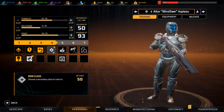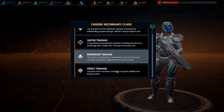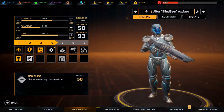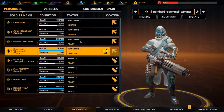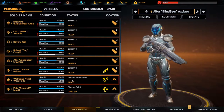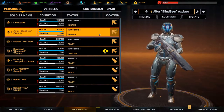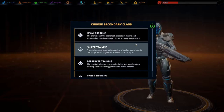Are we going to multi-class you, and if we are, into what? We can do priest training - that's actually quite interesting. Let's see what we already have in this squad: we have a heavy, we have a sniper, we have an assault, and we also have an infiltrator. It would be berserker - so berserker training.